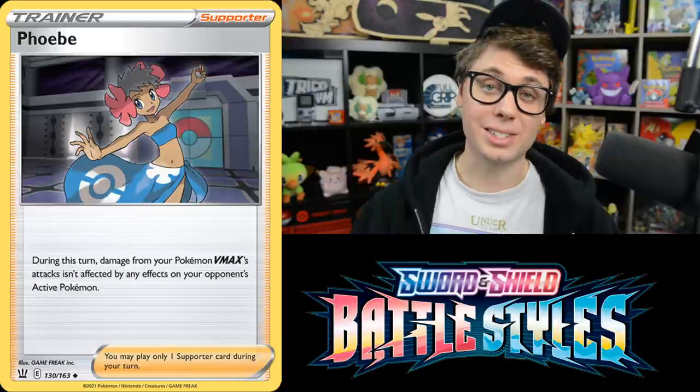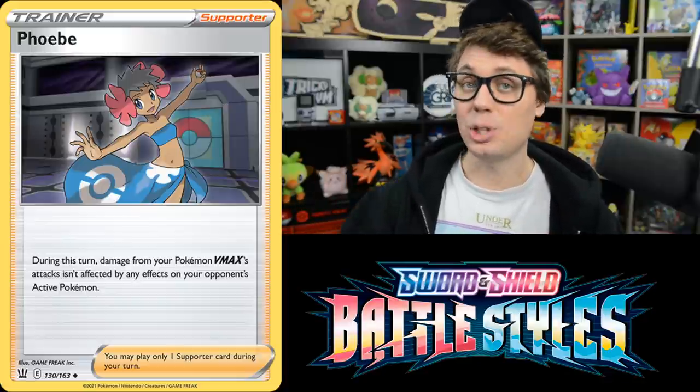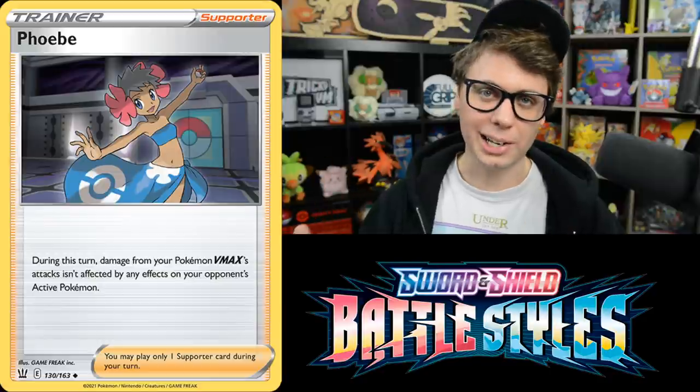Phoebe is a supporter that makes your Pokemon VMAX's attacks completely unaffected by any effects on the opponent's active Pokemon. That means your VMAX can finally knock out Decidueye despite its Deep Forest Camo ability, or Altaria with its Miraculous Charm ability.